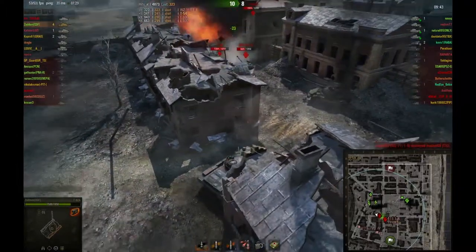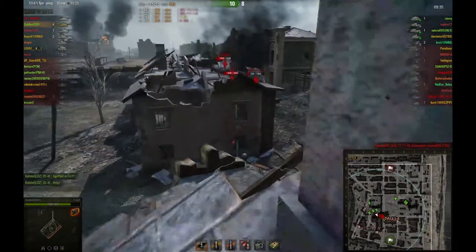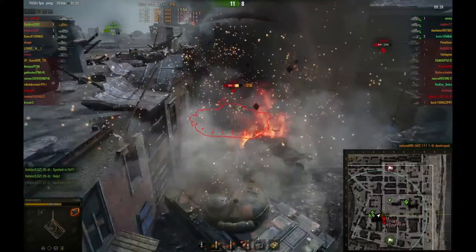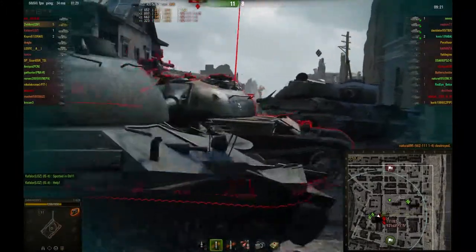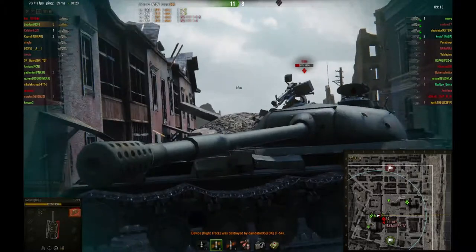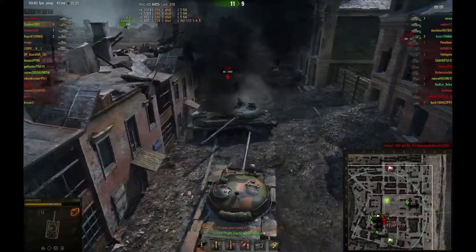I focus the WZ first because he's lower on health and go for the tracking shot. Luckily I track him, and the T-54 probably got hit from behind by a teammate. I use the WZ wreck as cover to get hull-down against the T-54 and snipe his cupola. I load HEAT because I think I might bounce on his turret, but it's not really needed. I could still snipe his cupola if he only shows his turret, but I'm a dirty HEAT user and just shoot his turret anyway.